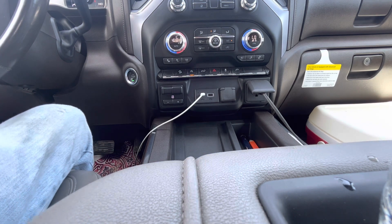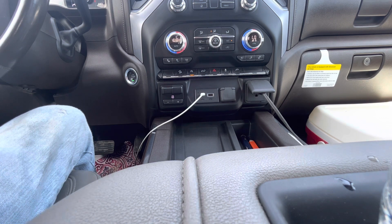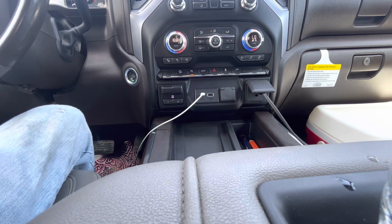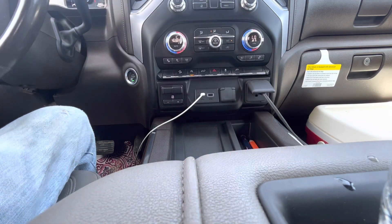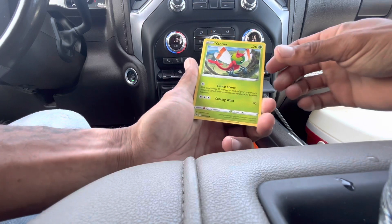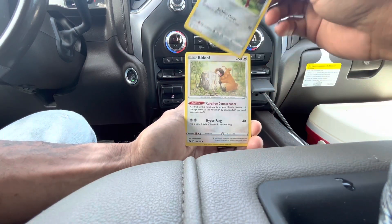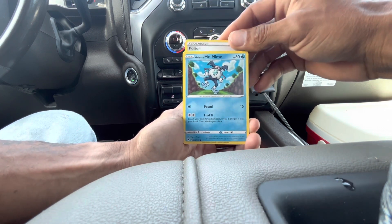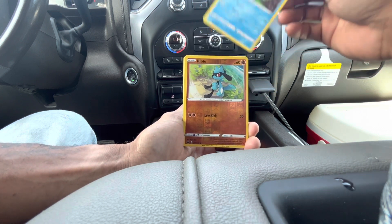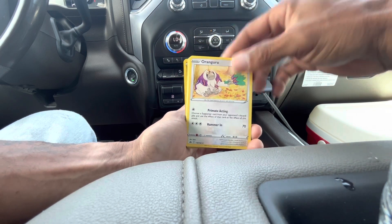We can pull the VSTAR gold card or the Mewtwo — those are the two cards we really need from this set, so hopefully we can pull one of the two. Starting off with a code card, and into the first pack: we have a Yanma, a Pawniard, a Badu, a Potion, Galarian Mr. Mime, Riolu reverse, and a Kangaskhan.